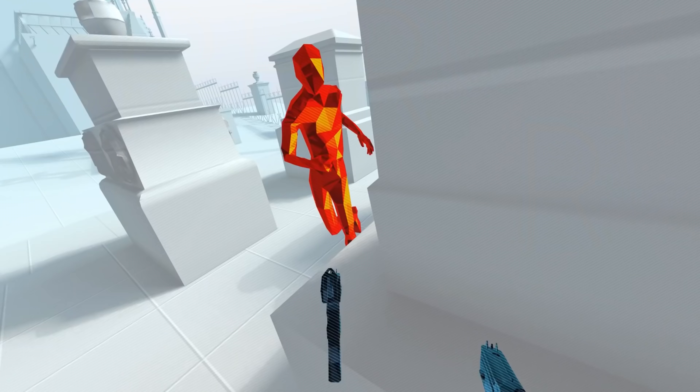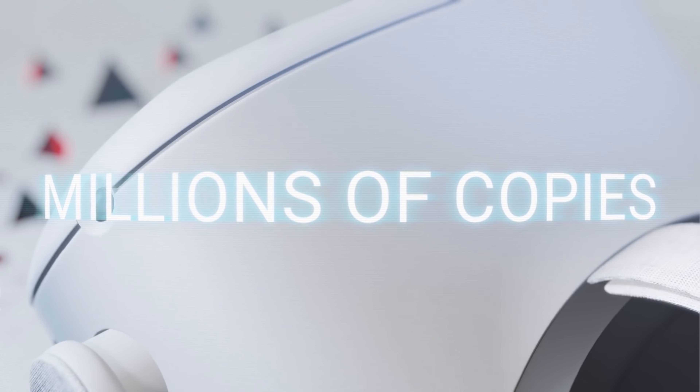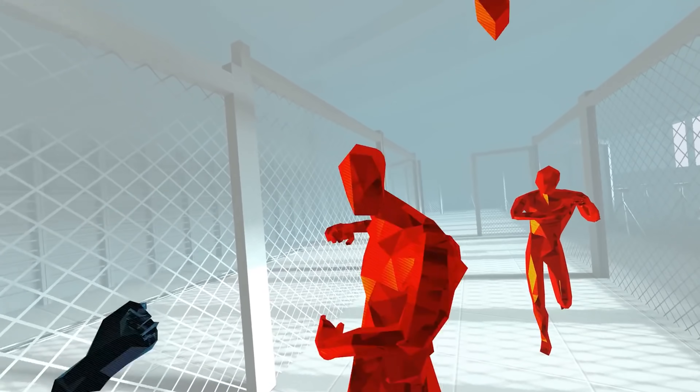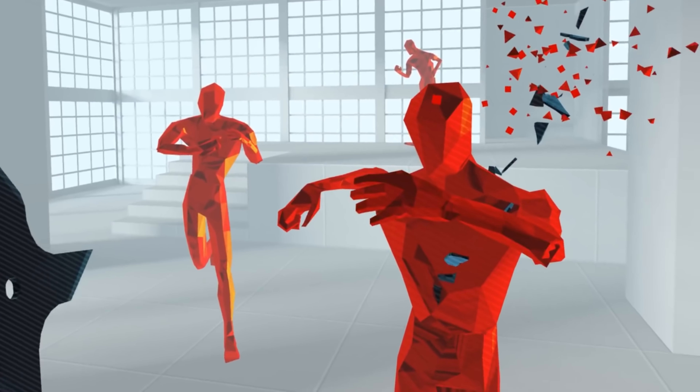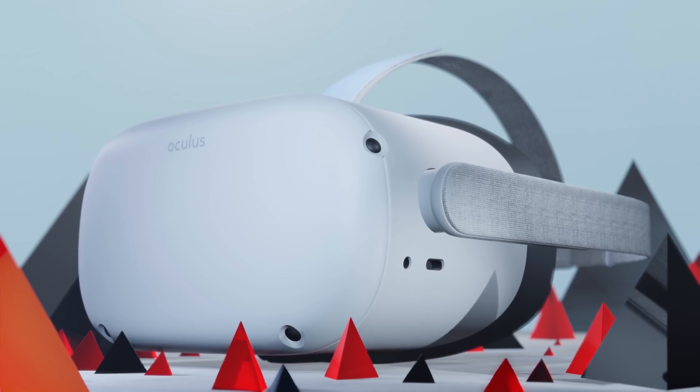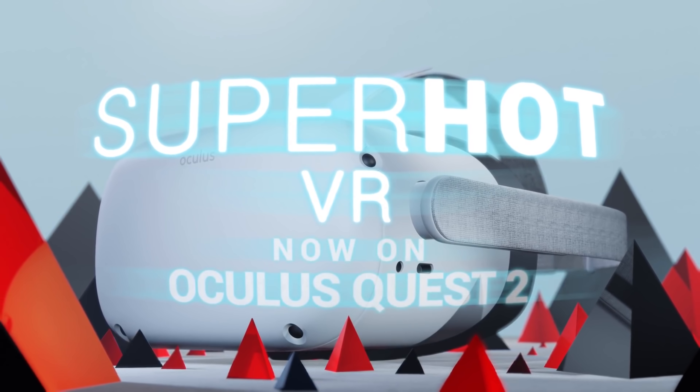Superhot is a VR game where you fight red dudes with guns and anything you can find. The premise is that time only moves when you move, meaning everything happens in slow motion until you start moving. This game has gotten nice upgrades including enhanced visuals and support for 90Hz. Superhot is one of those games that did get the 90Hz refresh rate, so you'll see all that slow-motion Matrix-style movement in beautiful smooth 90Hz with enhanced visuals. I definitely recommend it.